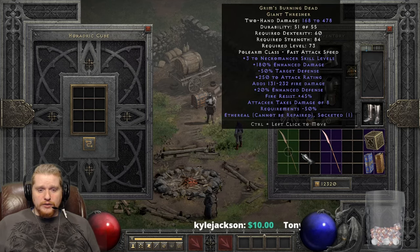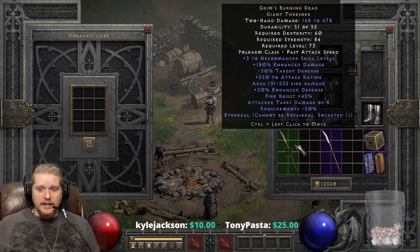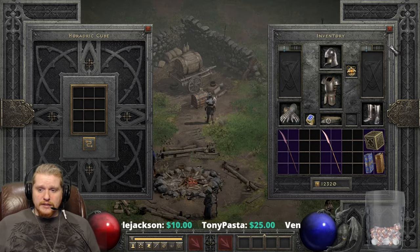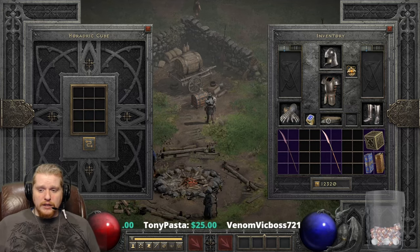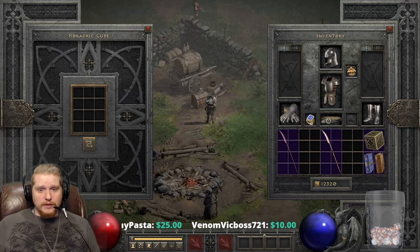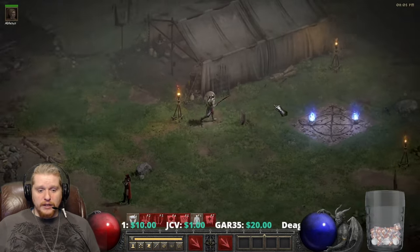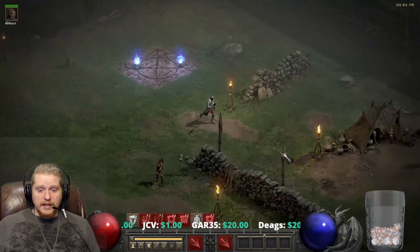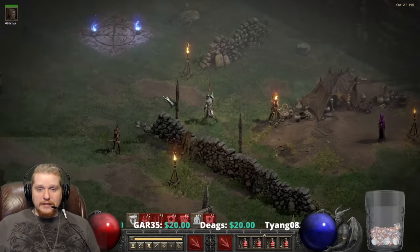The damage isn't super amazing, but these weapons do tend to be very, very fast. The other interesting thing is that the Grim Scythe and the Giant Thresher both have a very high range — they are range 5 weapons. Range 5 weapons can hit from very far away, which is actually going to be very useful because if you were running an army, you would probably want to stand behind your army and poke things from a distance.